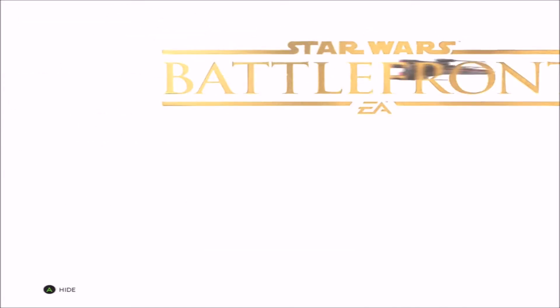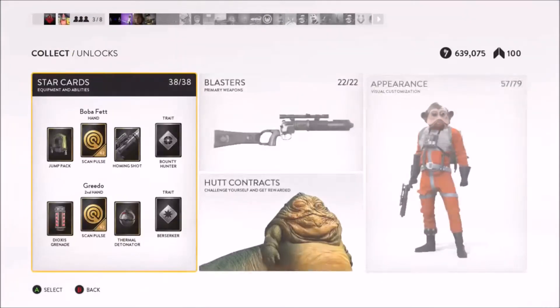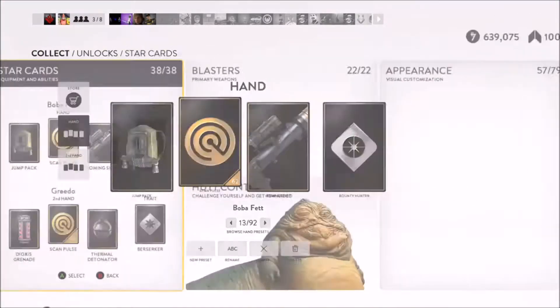Hello everybody, welcome back to another loadout video! Today I'm going to be joined by new rogue member Kick and his friend Llama Cool. You guys can talk now if you want. Today we are doing the Boba Fett loadout, which requires a jetpack, Scampol, Homing Shot, Bounty Hunter trait, and the EE3.